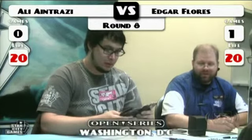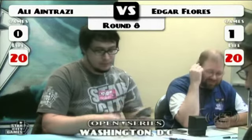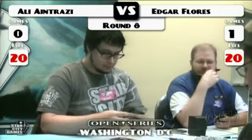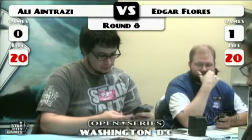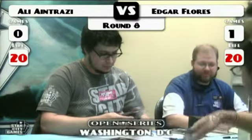I imagine Ali would bring in Negates for game two. Ratchet Bombs maybe, Tumble Magnet, Blightsteel Colossus — definitely Tumble Magnet and Blightsteel. Negates almost definitely. And Ratchet Bomb could go either way.